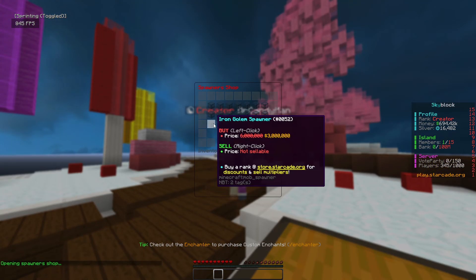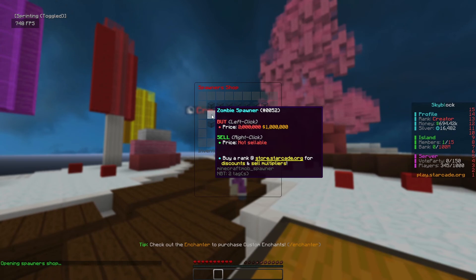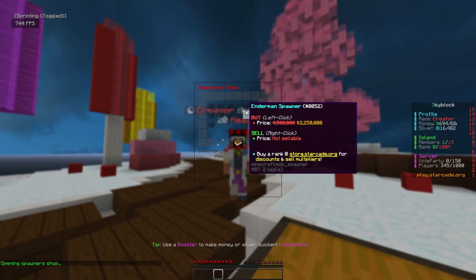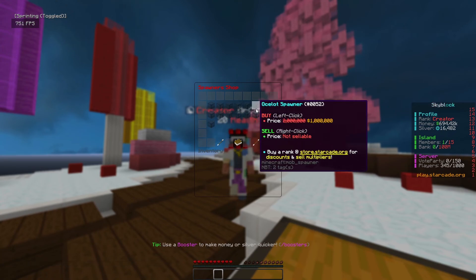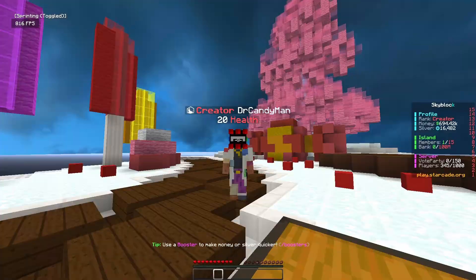At the slash shop: iron golems cost 3 million, magma cubes cost 2.5 million even with our VIP discount, and everything else is extremely expensive. We can barely buy three cow spawners with what we have. We've got to figure out a way to make some money.